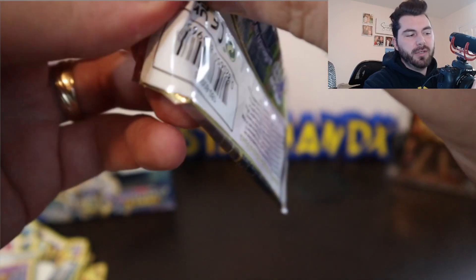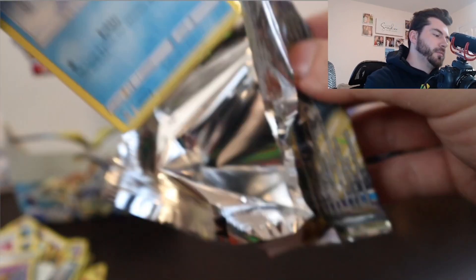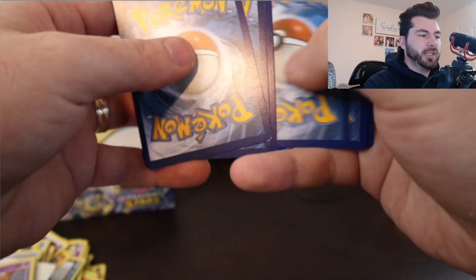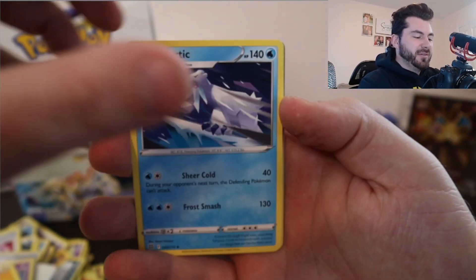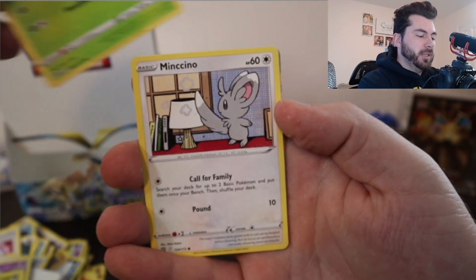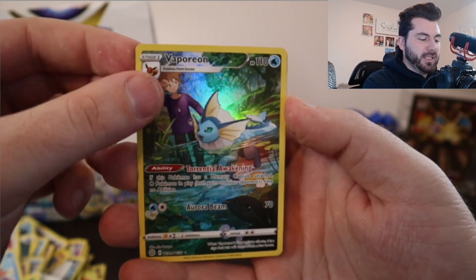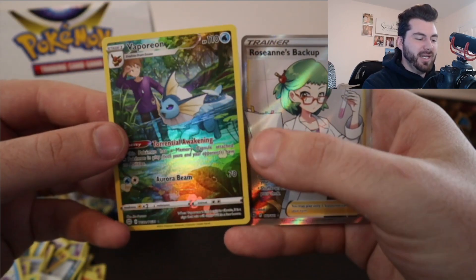We come into our last pack, and then we will do a recap — I think it's worth it. I also have to find out what sleeves come in the Elite Trainer Box. Cryogonal, Tropius, Piplup, Turtwig, Snorunt, Karrablast, Weasel. Hey, and there it is — the character rare! And it looks like we have something else behind it. Hey, Roseanne's Backup! So we got a perfect pack on the last one — good job if you hit that like button!